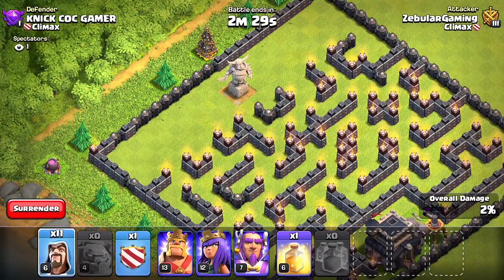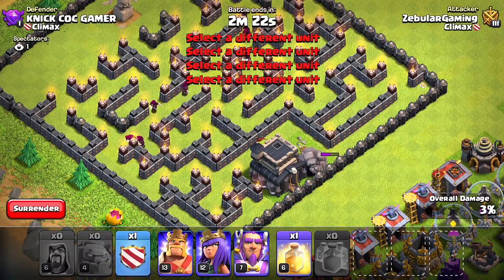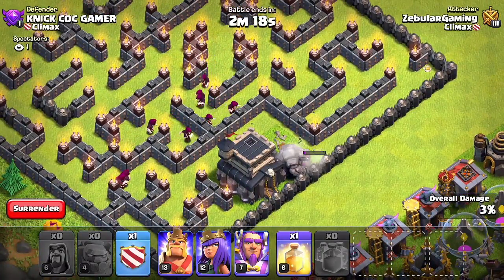Now let's try and drop these Wizards everywhere. Start dropping them everywhere and they should be going on different sides. The Golems are gonna go for the defenses — that's okay. Hopefully they will destroy this wall before the Wizards get through.